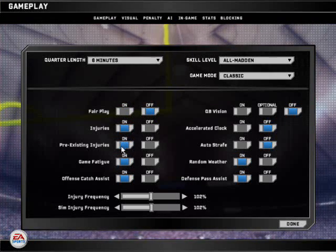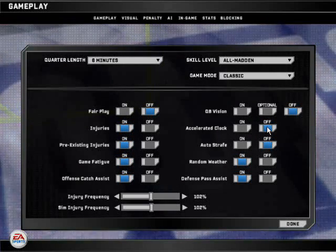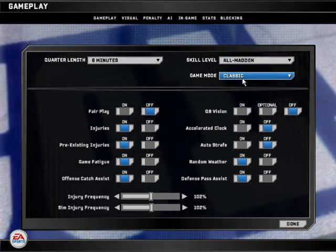Fair play off, injuries on, game fatigue on, QB vision off, accelerated clock off, random weather on, injury frequency 102, skill level all madden.